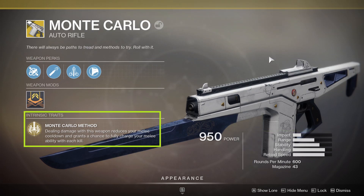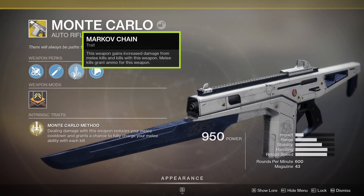The aim assist is 50, and we're going to talk about that a little later on. The intrinsic trait is Monte Carlo Method: dealing damage with this weapon reduces your melee cooldown and grants a chance to fully recharge your melee ability with each kill. We do have high caliber rounds on Monte Carlo, and the exotic perk is Markov Chain: this weapon gains increased damage from melee kills and kills with this weapon, and melee kills grant ammo for this weapon.